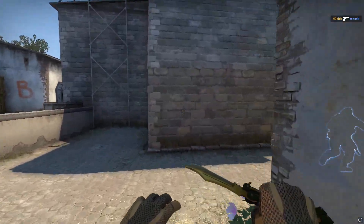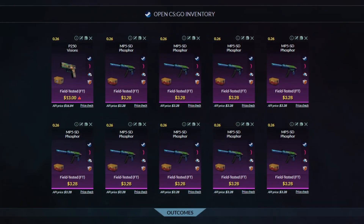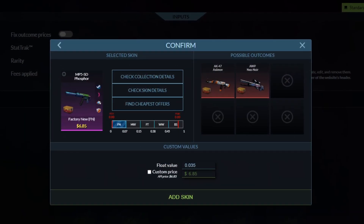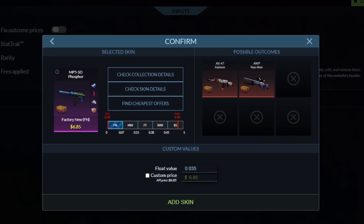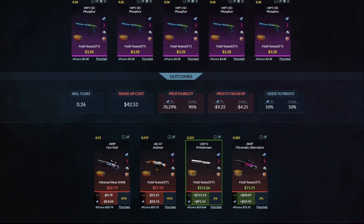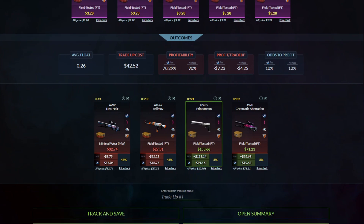For the first trade-up, it's gonna be a 10% chance to one of the covers from the recoil collection. P250 Visions on the market right now are just around $13 and are the cheapest pinks, so I put in one of those and the rest of the items being MP5 Phosphorus. Not only are they in the Danger Zone collection, but they are also the cheapest pinks that I found. Plus, they trade up to skins that are worth a decent amount as well. This is incredibly high risk — about a $42 trade-up.